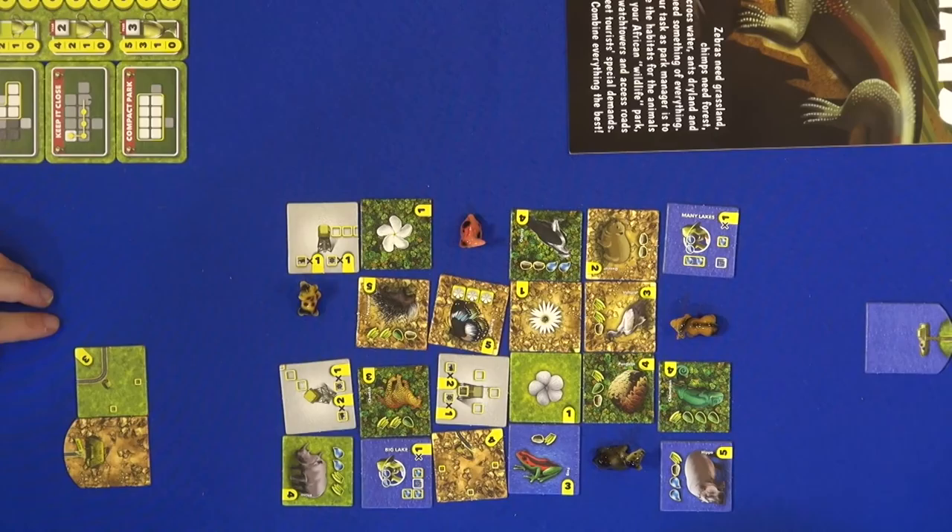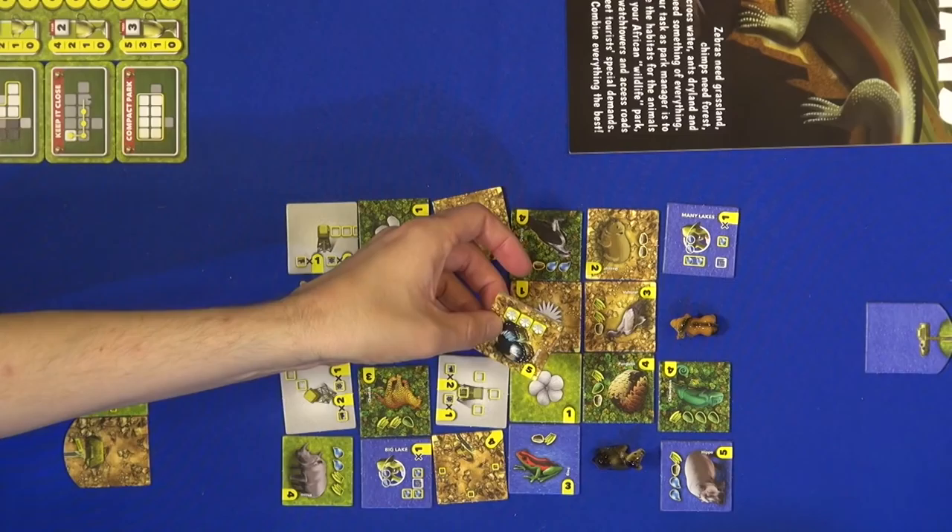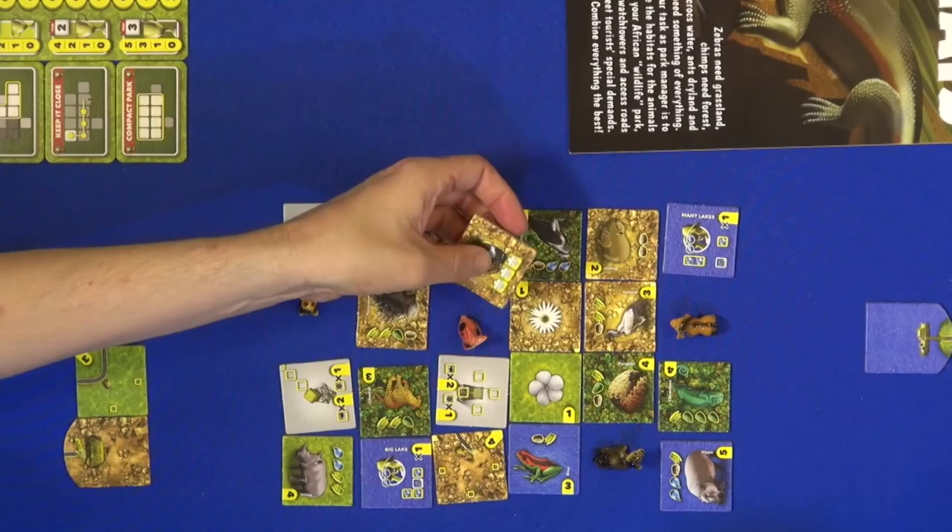Maybe red takes this tile — it's new. This is a tile with a butterfly. The butterfly does not need a certain landscape, but just needs flowers around — three flowers — and it brings five points if you reach it.